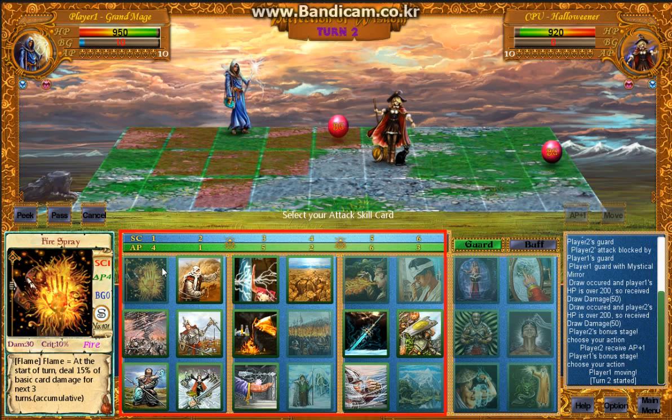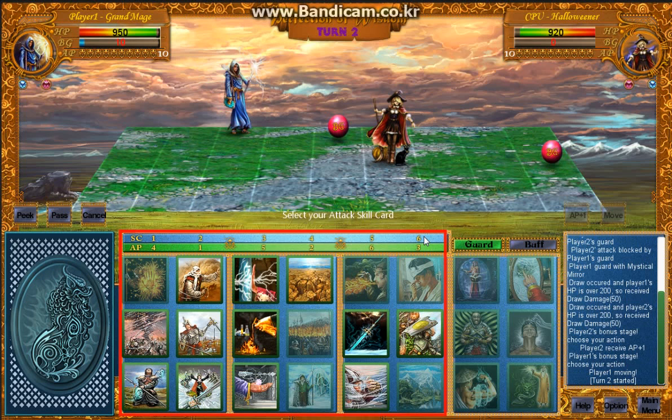About the card's various values: first, there is SC, skill cost, ranging from 1 to 6. This is the standard used to decide wins and losses in the rock-paper-scissors battle. SC 1 and 2 is scissors, SC 3 and 4 is paper, SC 5 and 6 is rock. And a lower SC card wins over a higher SC card if they are in the same rock-paper-scissors category — for example, SC 3 wins over SC 4.